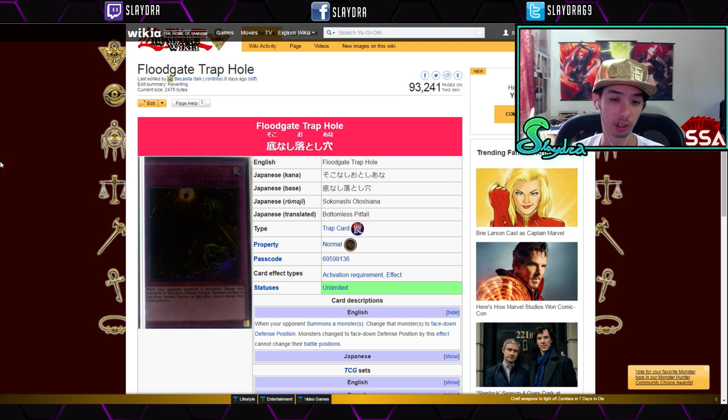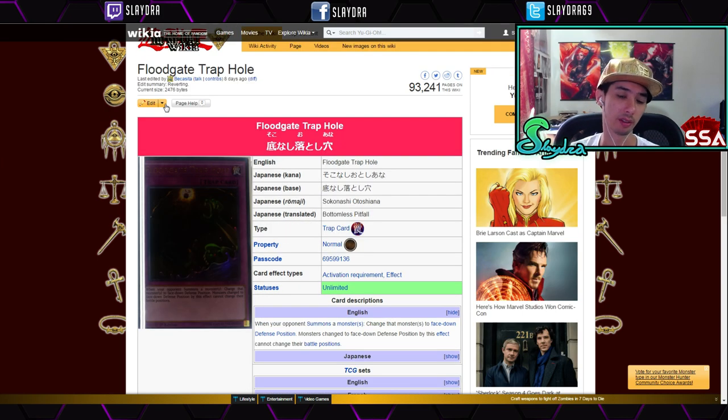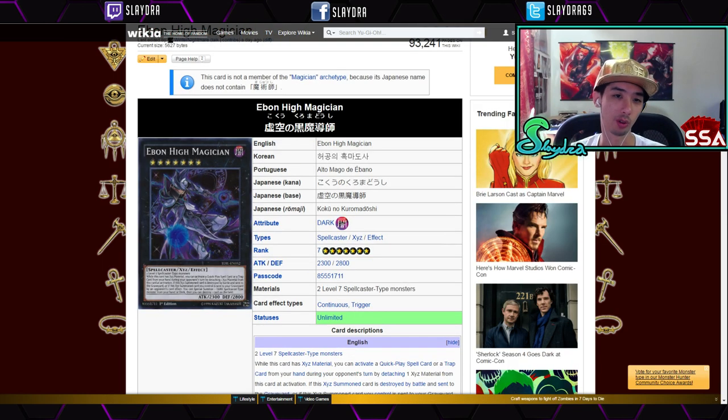Next up, Floodgate Trap Hole is really good. If your opponent summons multiple monsters, you flip them all face-down defense position and they can't change battle position. This card has potential for the future. Although it doesn't get rid of the monsters, sometimes in a certain deck like an OTK build, just flipping everything face-down can be perfectly fine.